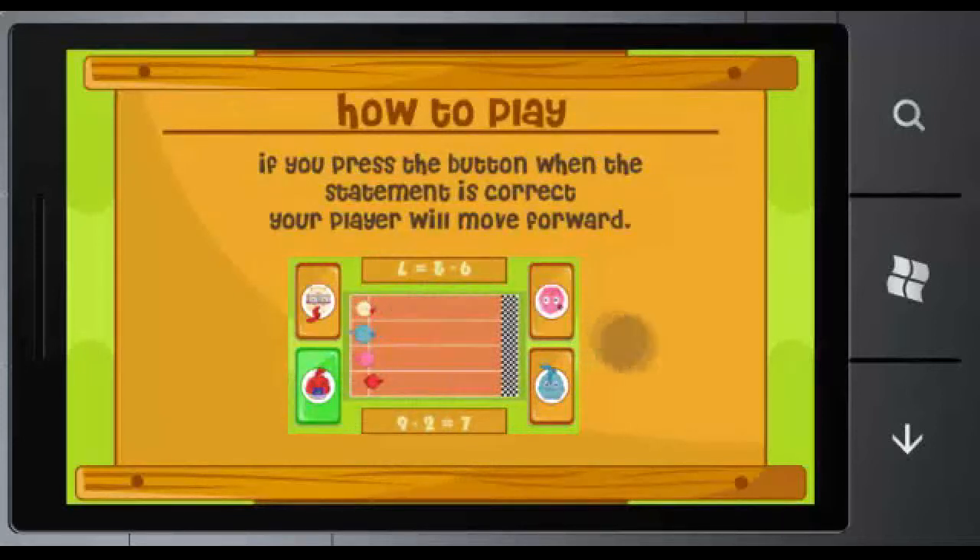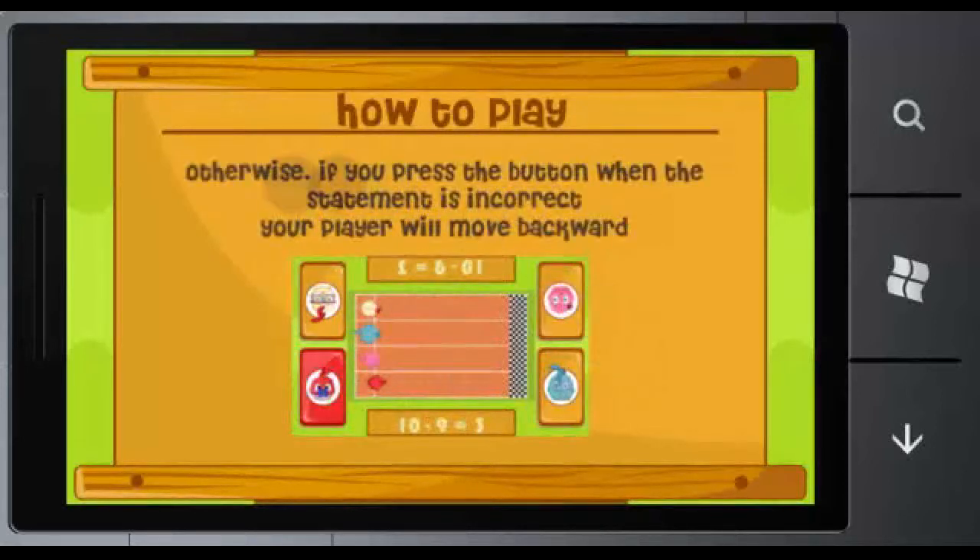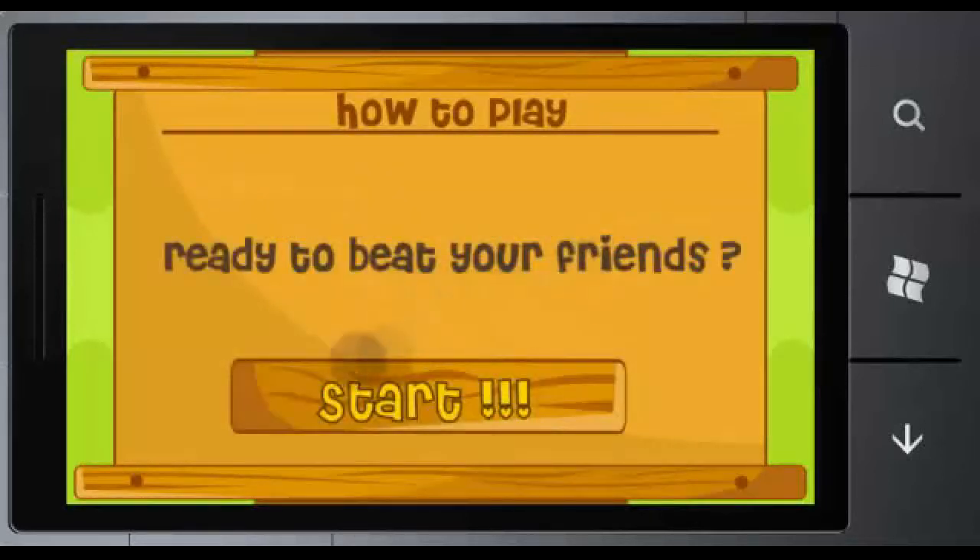If you press the button when the statement is correct, your player will move forward. Otherwise, if you press the button when the statement is incorrect, your player will move backward. Are you ready to beat your friends? Let's start the game!